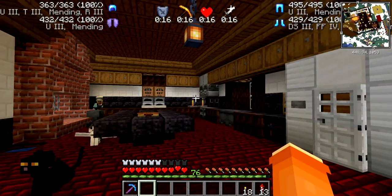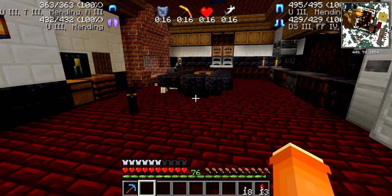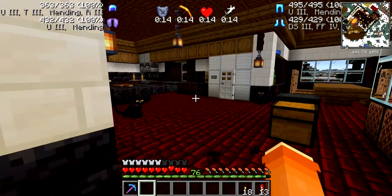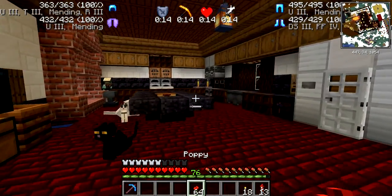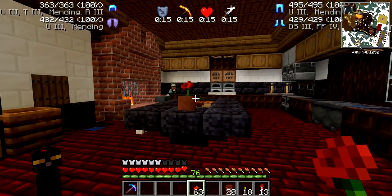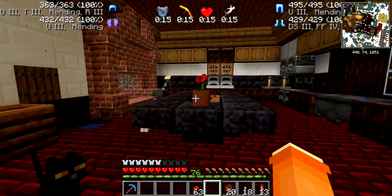I need to figure out how I want to decorate this. I'm going to need lots of ferns and probably some leaves. We've got plenty of poppies, because this looks just like a poinsettia - see? It's not a poppy, it's a poinsettia. There you go. First decoration up - woohoo!